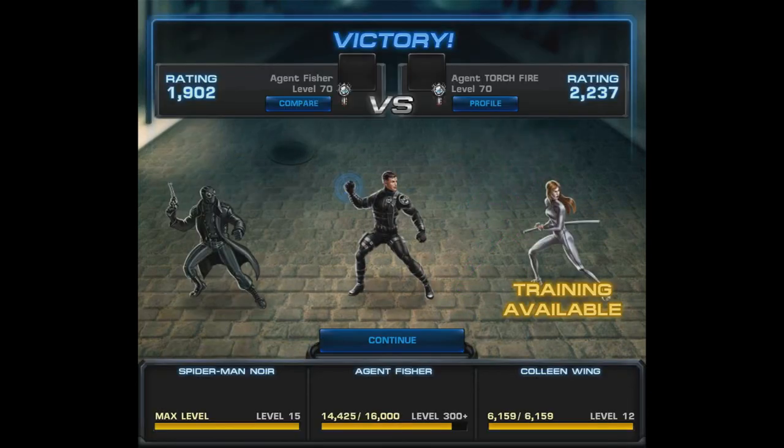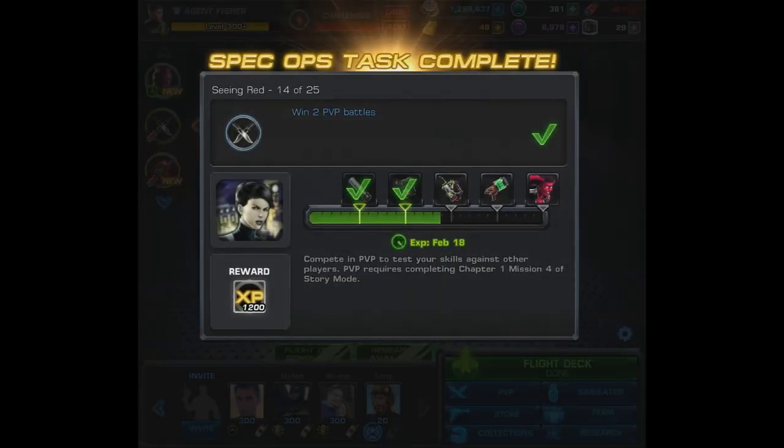So yeah, if you love Colleen Wing, there's going to be an All Hail the King episode on her tomorrow, so make sure you check it out. Task number 14 is complete, and we get another 1,200 XP for our Agent.